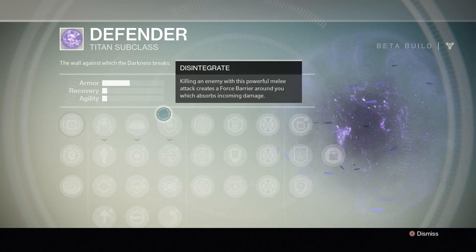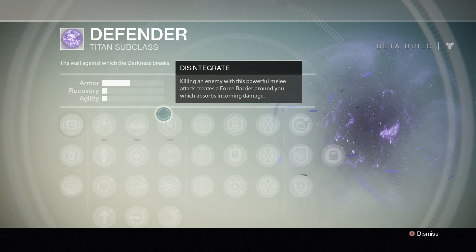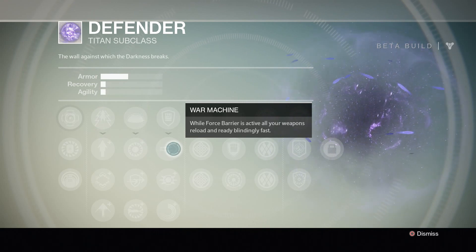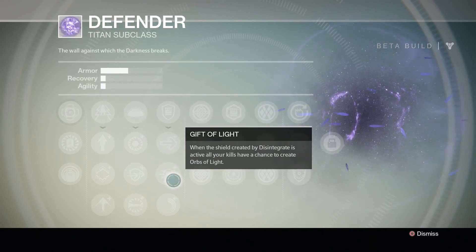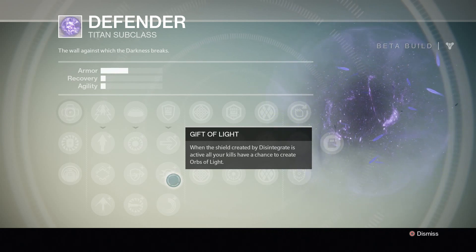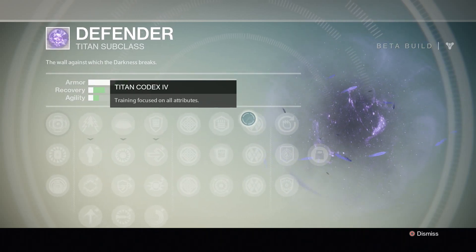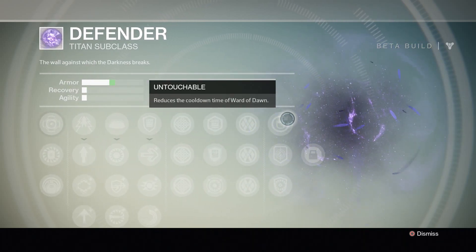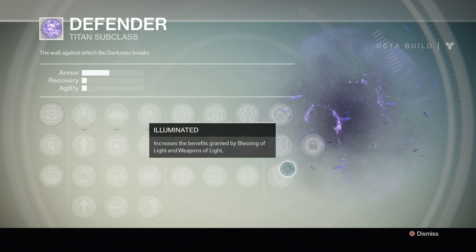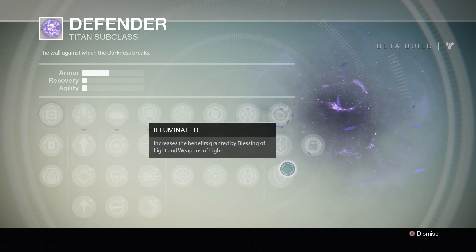Moving on to melees: Disintegrate — killing an enemy with this powerful melee attack creates a force barrier around you which absorbs incoming damage. While force barrier is active, all your weapons reload and reload faster. When the shield created by Disintegrate is active, kills give you a chance to create orbs of light, and force barrier continually recharges. Finally, your passives reduce the cooldown time for Ward of Dawn, heavy weapon kills have a chance to create orbs of light for your allies, and Illuminated increases the benefit granted by Blessing of Light and increases weapon damage.